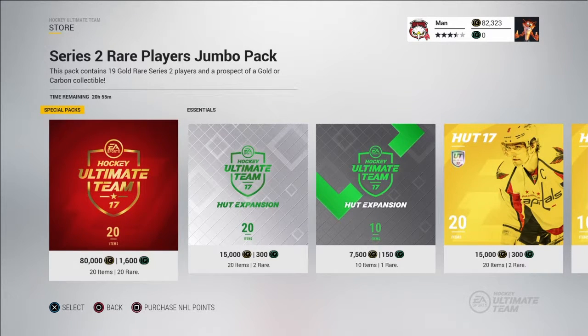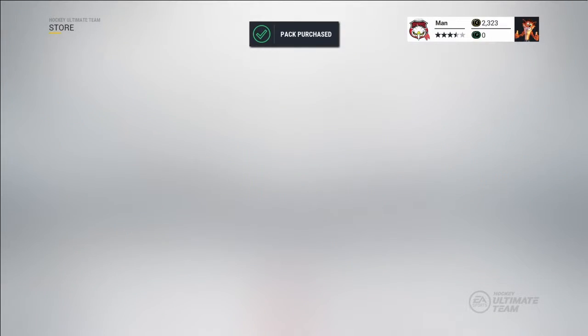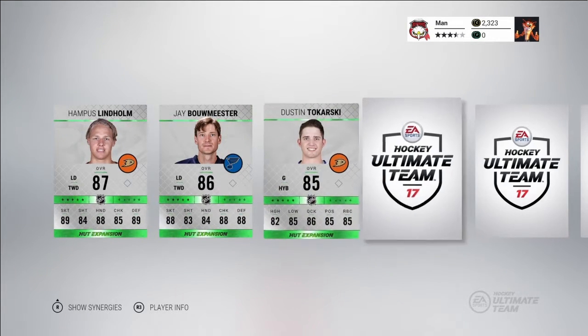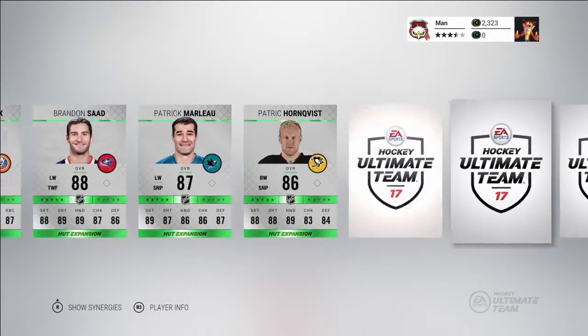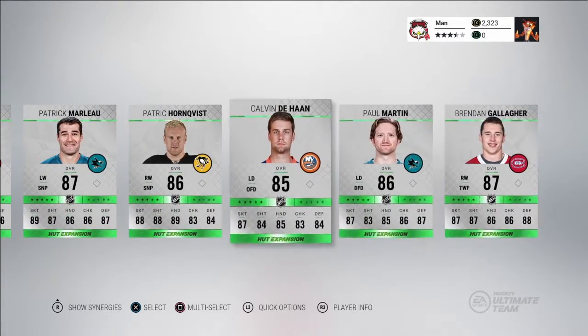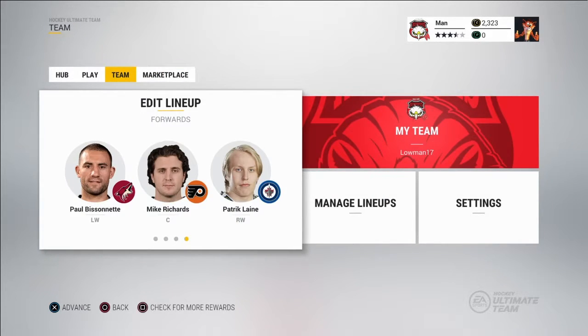Hey, what's going on guys, little man back here with another video. Today I'm going to be building my team off of one of these 80k packs because I have 80k coins right now, so I just wanted to try something. Let's see who I can get in this pack. Okay: 87, 86, 85, 86... oh, I got an 88. That was a really bad pack though — 20 players, 80k, and I get one 88. Whenever I open these packs I never get good pack luck; I don't think I've ever got a good pull from one of those packs.